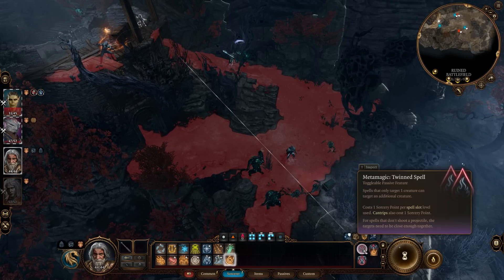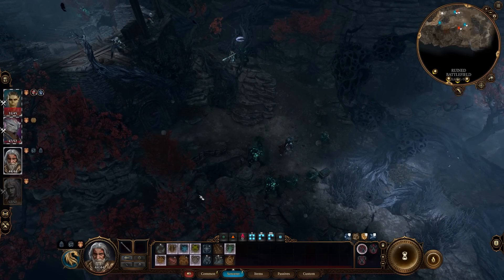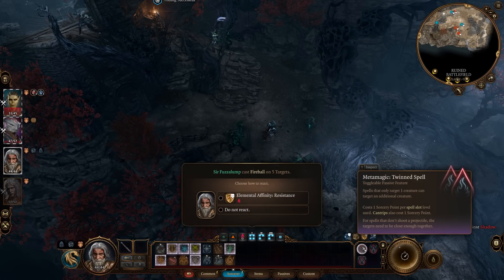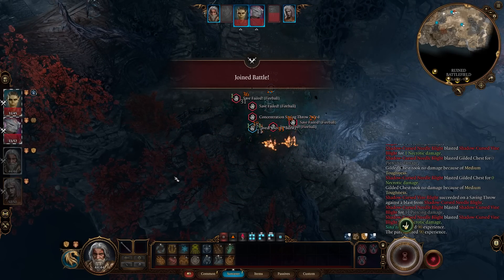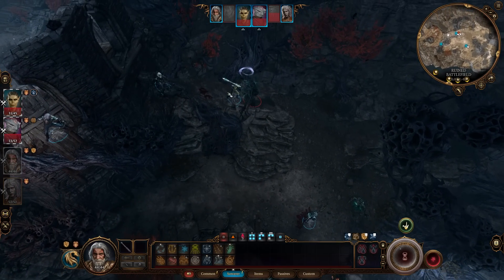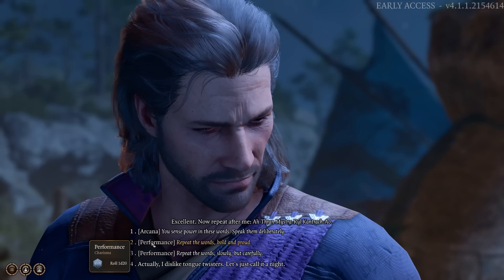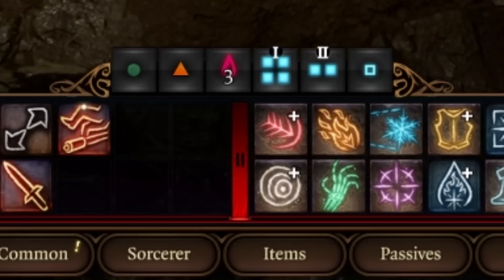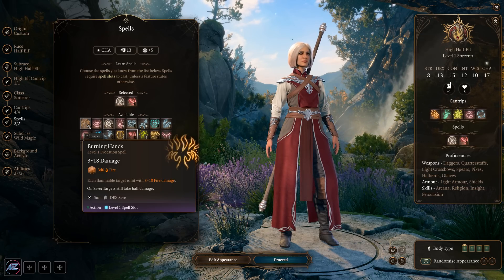Sorcerer Points are the resource you'll use to add Metamagic effects to your spells. This could be something like Metamagic Twin Spells, where a spell that only targets one creature can now target an additional creature, or you could increase the distance of the spell, potentially turn it from an action to a bonus action, or a number of other things. As Charisma is their main modifier, they also make great talkers for persuasion, deception, and intimidation. They do have access to a decent amount of spell slots, but a small number of spells in their arsenal.